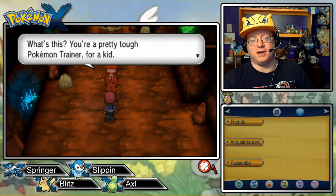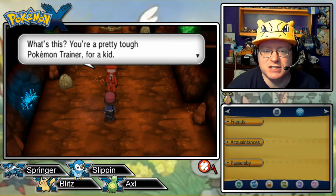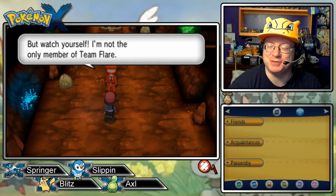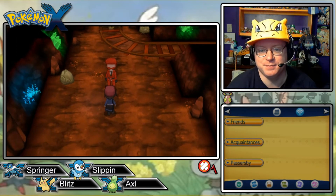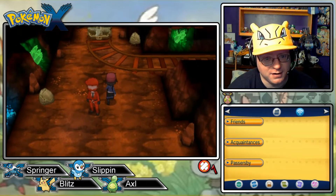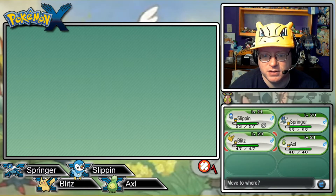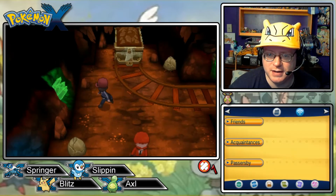'You're a pretty tough Pokemon trainer for a kid. Watch yourself — I'm not the only member of Team Flare.' What if the next evil team was just one person? Are you indicating there are more Team Flare members in here? Maybe. Let's take Pikachu as lead for now — in a cave? Is that the right call? I don't know.